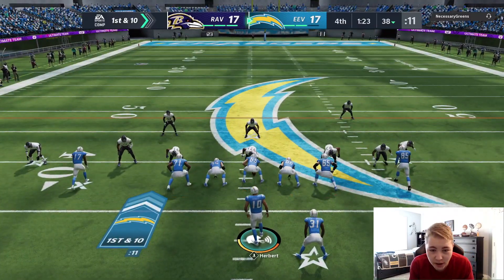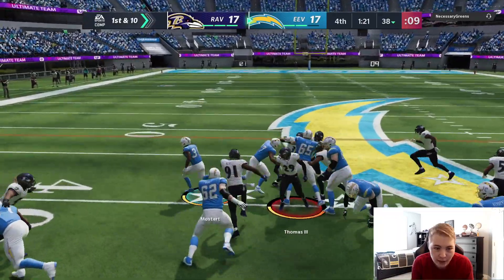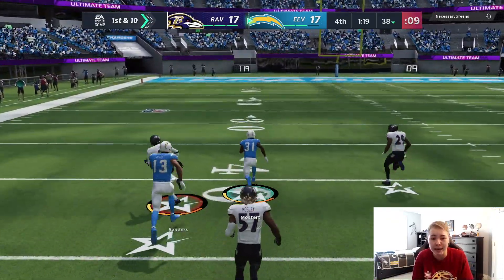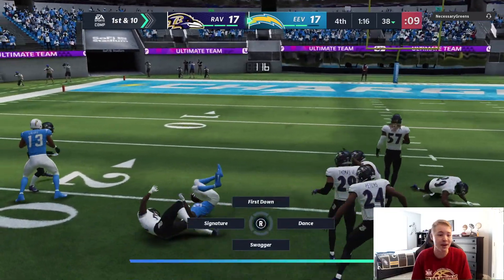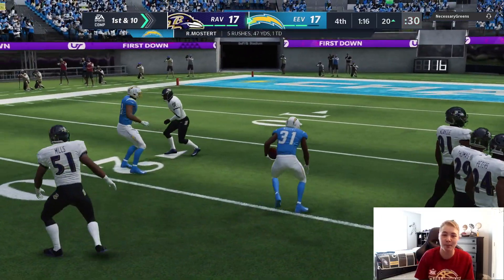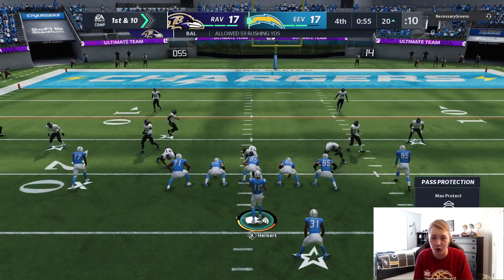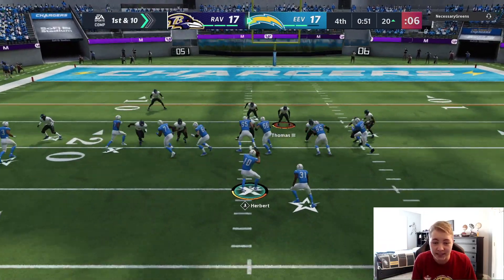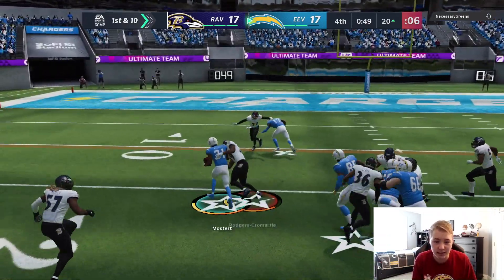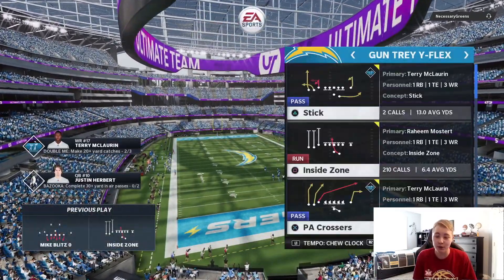That should be a good amount of time. We're gonna start this off with a run — Raheem Mostert going down the seam. I'm not going to be scoring early, I'm going to win this game by playing smart. We turn on two-clock and go straight to another inside zone play. Raheem Mostert with a big time gash down to the 12!